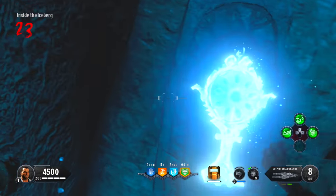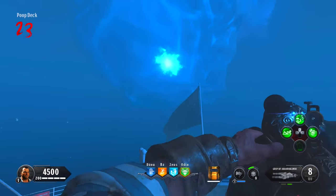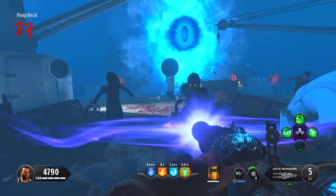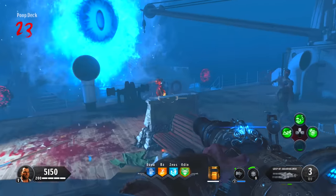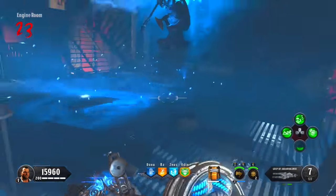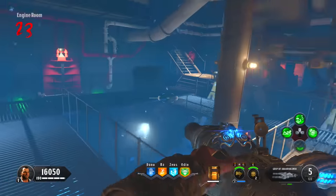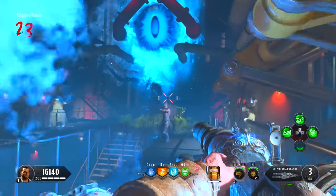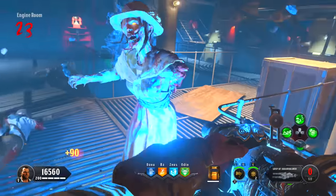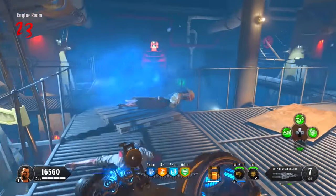Now you're in the boss fight. Phase 1: the eye boss spawns but ignore it — just kill zombies, Blightfathers, and chokers until the phase ends. Phase 2: you move to a new room with ice tornadoes on the ground that slightly strengthen zombies passing over them — just ignore them and kill everything. Kill all Blightfathers and zombies, and pick up max ammo and carpenter drops after each challenge.